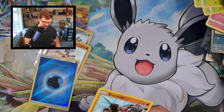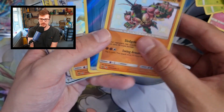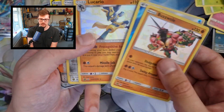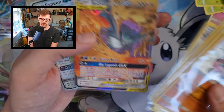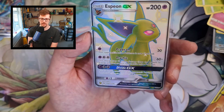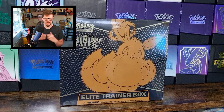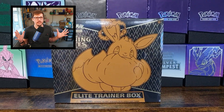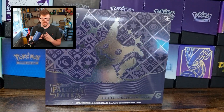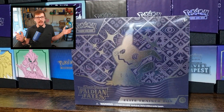So Hidden Fates we get the Buzzwole, the Island, Lucario, Magneton, the Birds, and then the big one here which is the Espeon GX, which looks incredible, absolutely incredible. So there we have it ladies and gents — which of those was the best to you? Which one would you like to see me open even more in the future? I had an absolute blast making this. Thank you so much for watching, I appreciate all the support, and I will catch you in the next one.